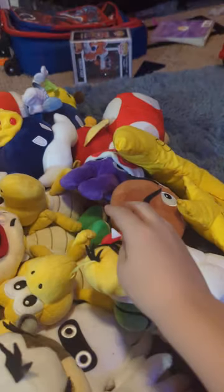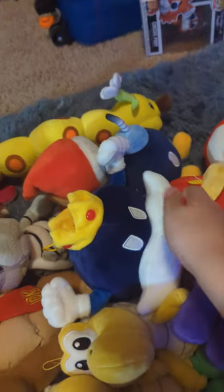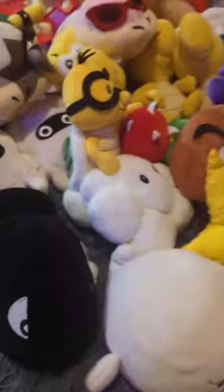Locked it to Goombino, Nabbit, Cheap Chape, Bob-omb, and we got Wiggler — he's like one foot long. We got one more: we got Boo.